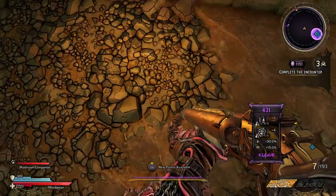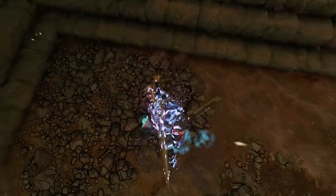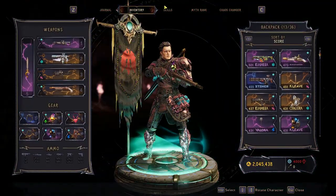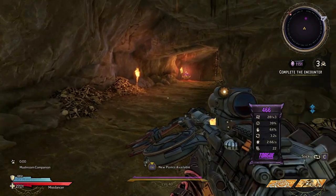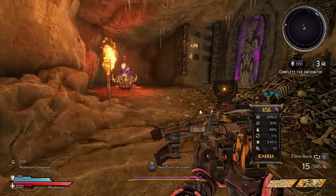Since the encounter is clear, if we die we don't lose a life. So we can use Rain of Arrows, aim at my feet, and give up. I will then respawn still with three lives and I have 1,100 crystals. You can do this over and over — this is how you get infinite crystals.